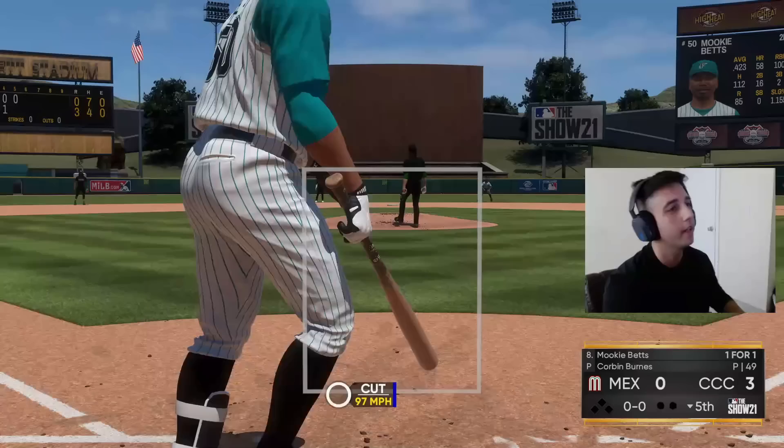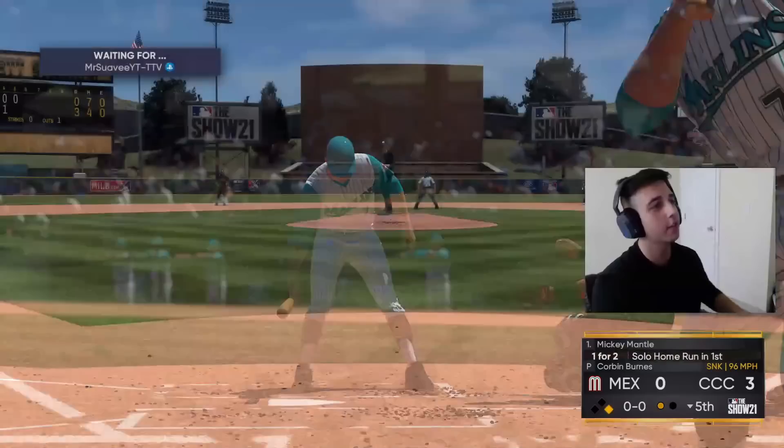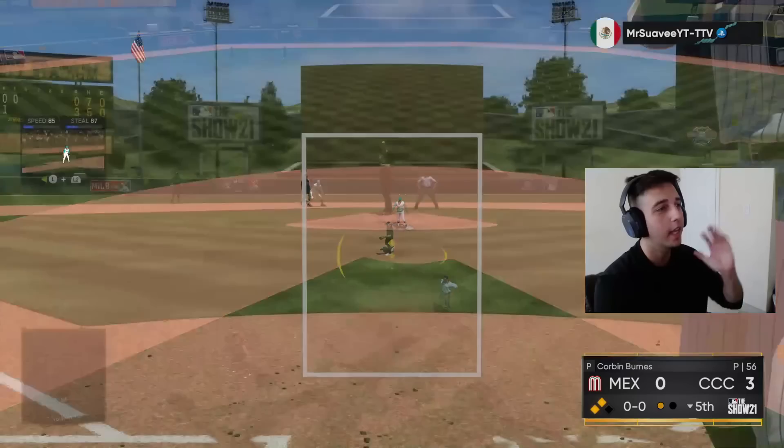Got the pitcher spot coming up — we want to break this game open. Wow, that sinker came in an extra mile per hour, came in real hot. Good take. Mick with a base hit up the middle — we're gonna get to third on that, pushing it. 93 speed, bad animation, we're pushing. We get the double with Mick — second and third, one out for our cap, let's get it.